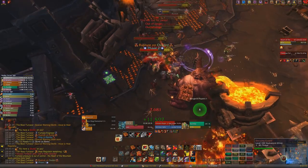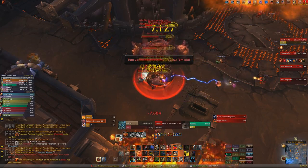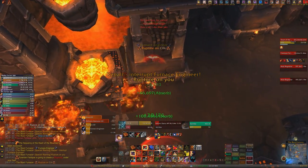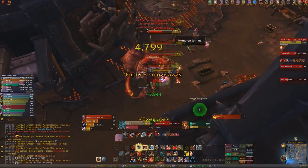The Slay Elemental ability that you get should be used on the Slag Elementals. The fourth add is a mini-boss called Foreman Feldspar and should be killed last. He does Pyroclasm, which should be interrupted as often as possible because it deals a high amount of damage. He also puts Rupture on random people in the raid, which creates a fire puddle underneath that player after about 5 seconds. These should never be dropped in the raid.